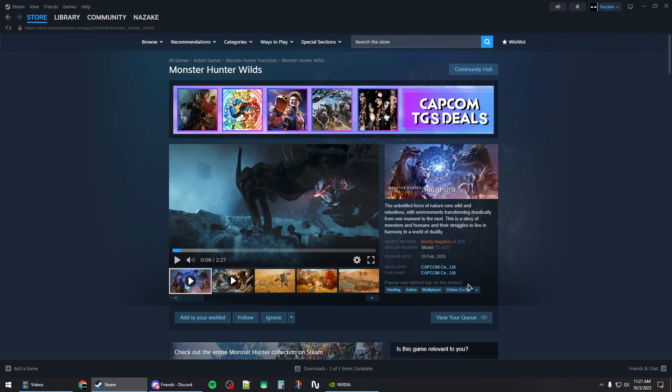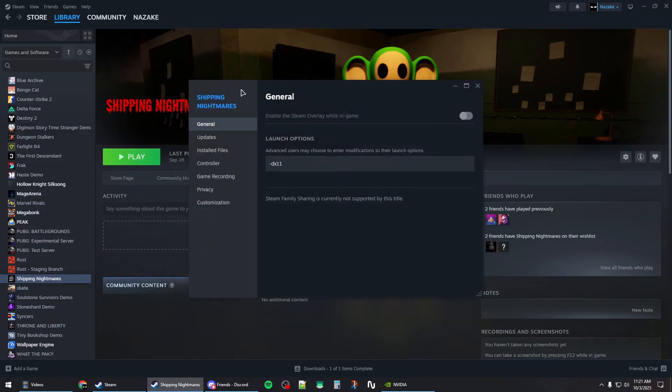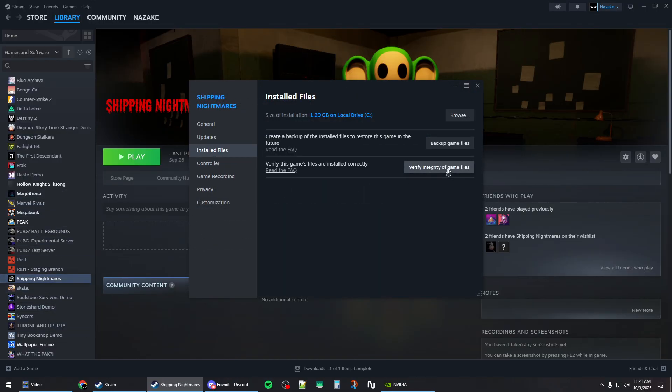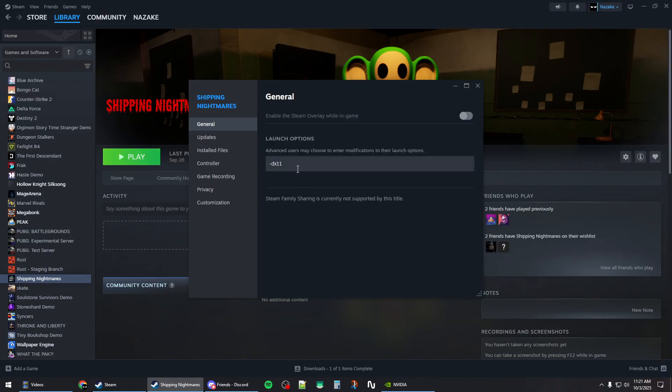To fix Monster Hunter Wilds crashing on Steam, first go to your library, right-click on the game, and open the properties window. Go to installed files and hit verify the integrity of game files, then wait for this to repair your files.